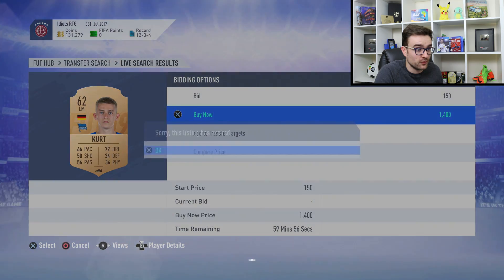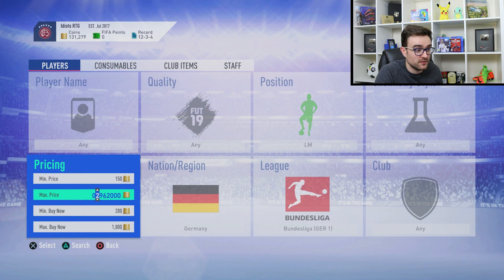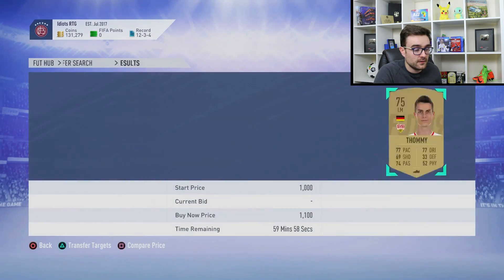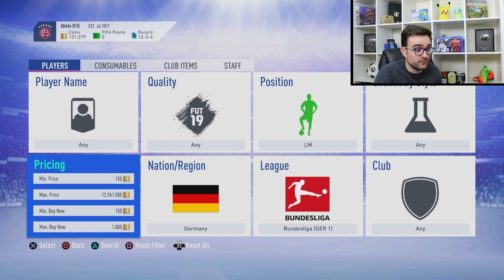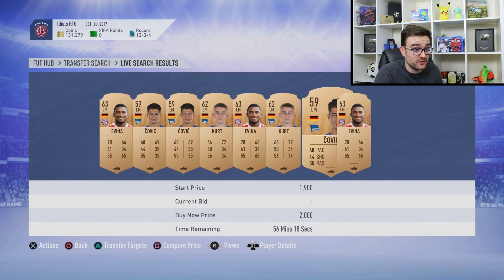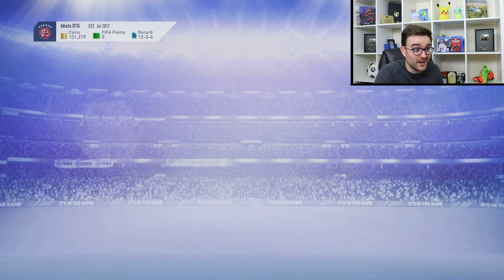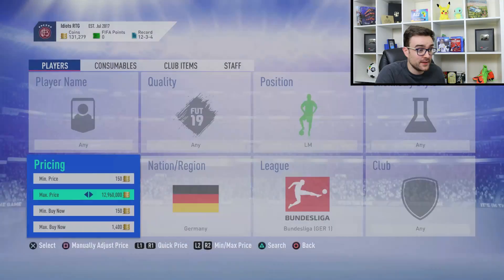There's one for 1,400 but it's already been sold. I need to make sure I'm doing unique searches every single time. I'm not doing them fast enough — that one had already been listed for three seconds. Anyway, basically what I'm getting at is these things are worth like 2,000 coins now. It's actually ridiculous — there's no gold on for under 2,000.